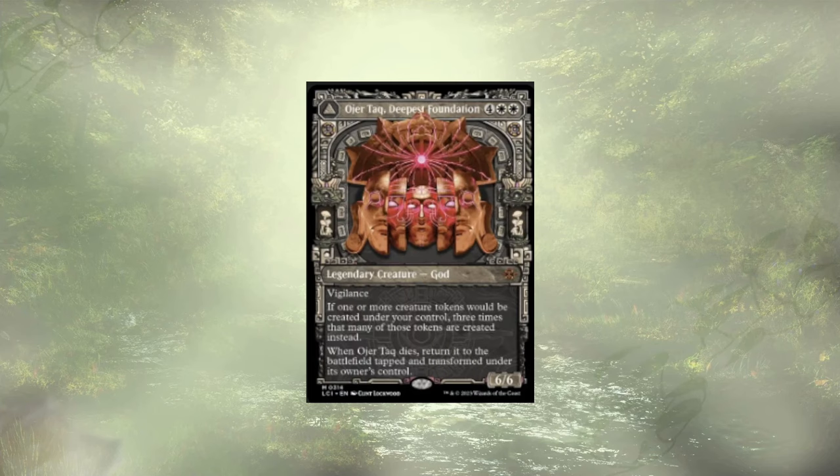Oger Tack, Deepest Foundation follows up that Cavalry. It is not a token doubler but a token tripler — surprisingly budget at around $20-25 on the high end. They do cost 6 mana versus Mondrak's 4, but even so, they're a strong addition.